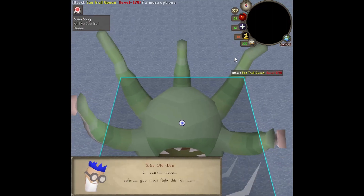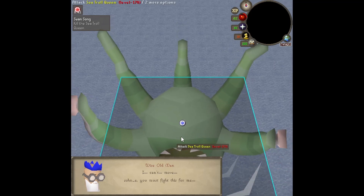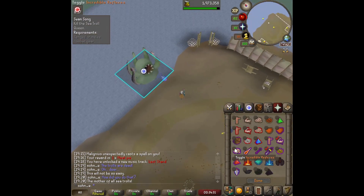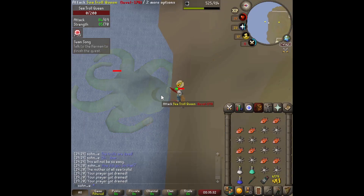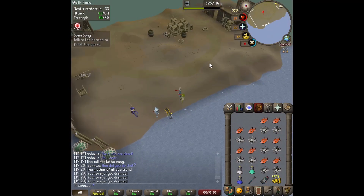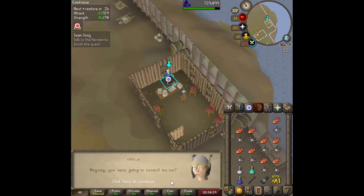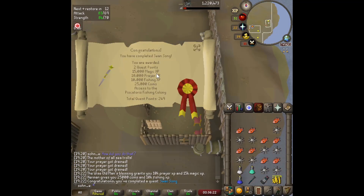Except for the Troll General — get him, old man! We fight against the remaining ones including the Troll Queen — how dare you! We finish the fight ourselves and that wasn't too bad. That was the old man's last great adventure, and it would be his swan song. We got 15K magic XP, 10K prayer XP, and 10K fishing XP.